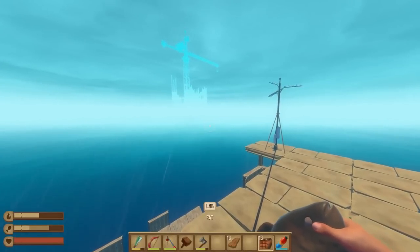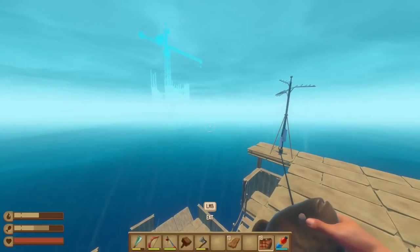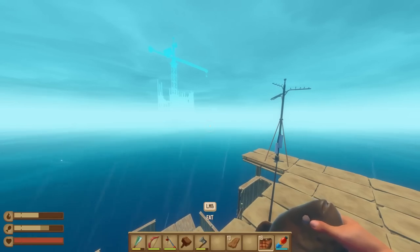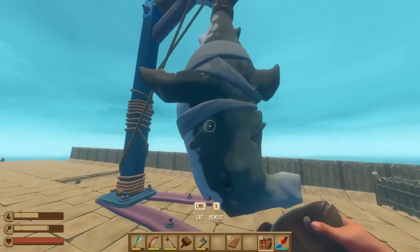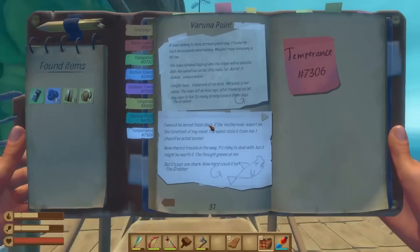Well, hello there, everybody. Dre here, and welcome back to Survival on the High Seas. We are back out in Raft, and as you can see, we are leaving the first part of the Chapter 3 update, which was the massive underwater city where we were able to slay this massive beast. If you did miss that episode, the link will be in the top of the video description. But yes, we are going to Temperance today.